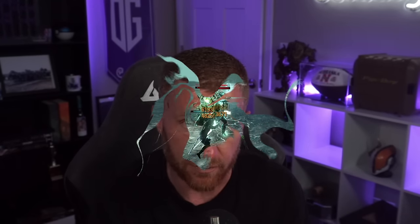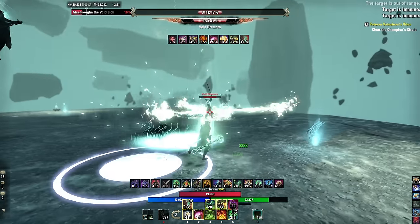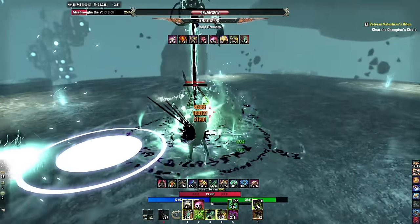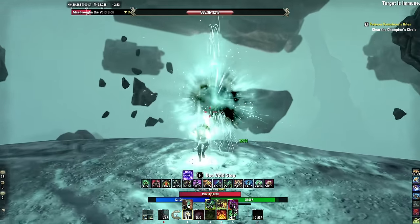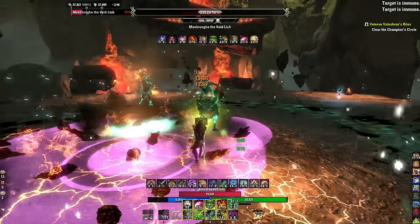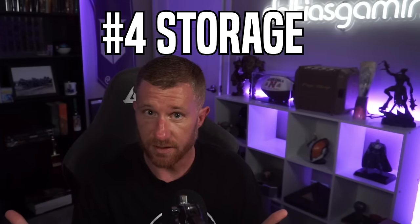Tip three: picking the right faction. Factions don't necessarily matter outside of PvP — the three factions only matter for Cyrodiil and Imperial City. Every faction has pros and cons. Don't stress about picking a faction; it's not going to limit your storyline access. You can change it with an expensive Crown Store token. Just pick a faction that aligns with the race you want, unless you have any-race any-alliance.